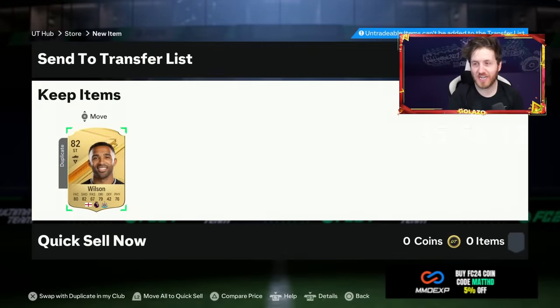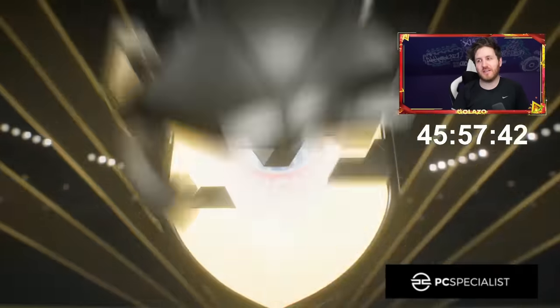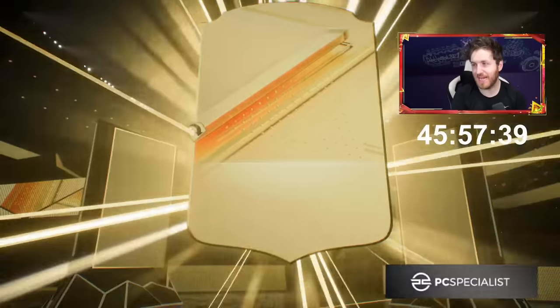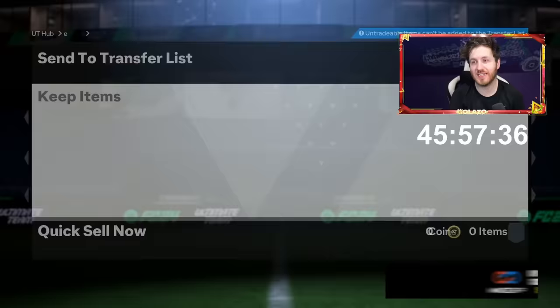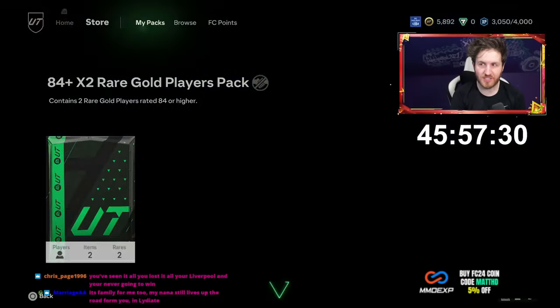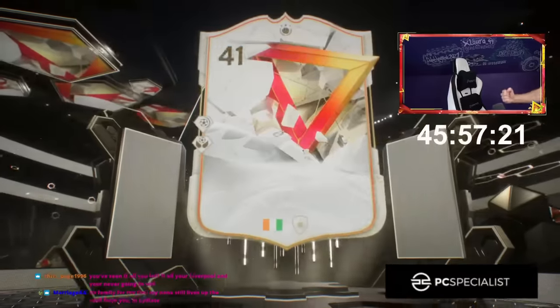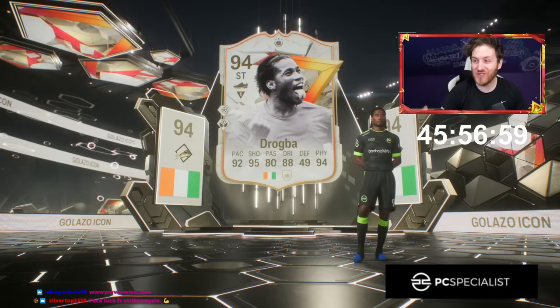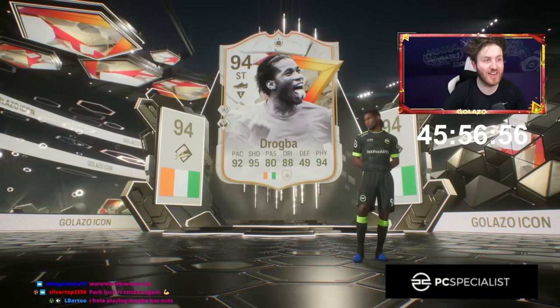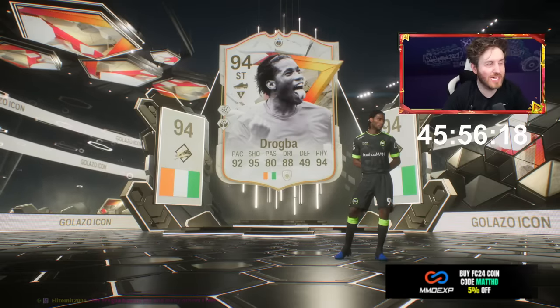That could go into an exchange — 93 plus 2, in-form. German — be Kimmich! Yes, that's huge! That's a massive pack — 88 Kimmich alongside others. Another one please — be good on this new road to glory. Has to be good. Icon — no, I've got an icon! Oh my god — be great. It dropped 94! 94 Drogba! Another icon packed on a new road to glory — the last two-day road to glory was 94 Cafu, now we're getting 94 Drogba!